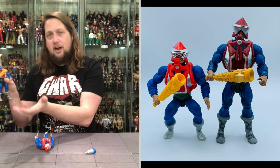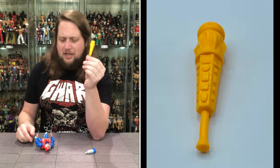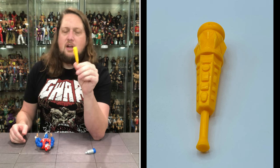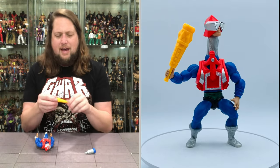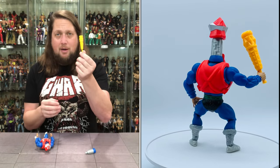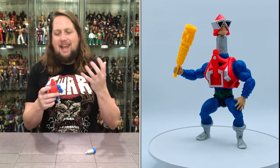Mecha-Neck is a favorite character of mine. He comes with a club — a very interesting weapon. He feels like a scientific type guy, so it feels weird giving him just a club. Going back to Mer-Man's sword looking like a piece of corn on the cob, I kind of have that same feeling here — maybe not to the same degree. It's all yellow with spikes, and it's a mean-looking club. The head has an almost star-type pattern with two triangles for eyes — I like that it's a little reflective.